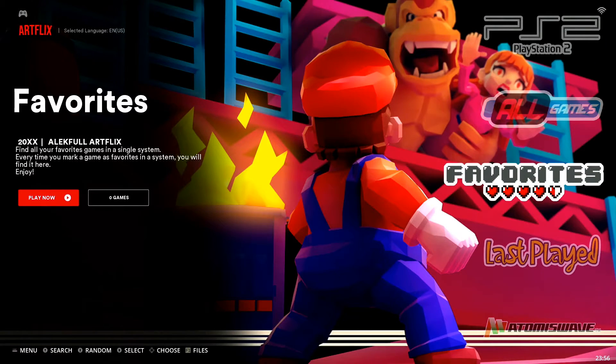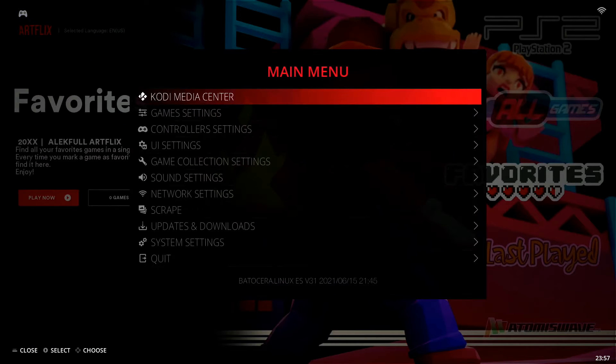First thing we need to do is jump into our main menu. If you're using a gamepad controller, go ahead and hit your start button — it's going to open up like this. If you're using a keyboard, you can hit your spacebar, and that will open up your main menu as well.